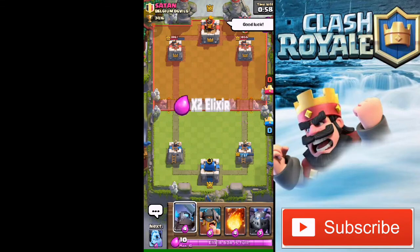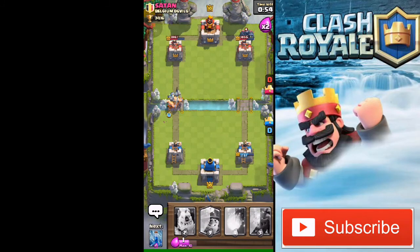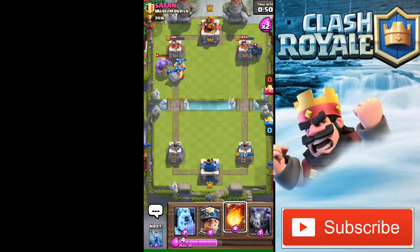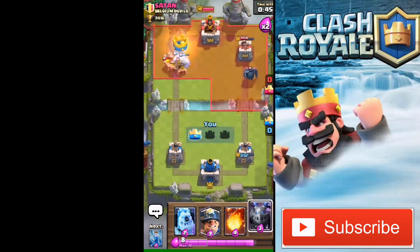We're in double elixir now. He's gonna drop a PEKKA again, so I'm gonna drop my Elite Barbarian and Mini PEKKA combo — his tower should go down at this point. And yes, his tower is gonna go down.